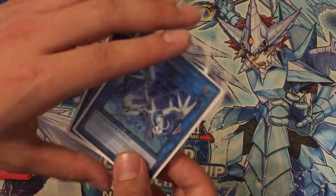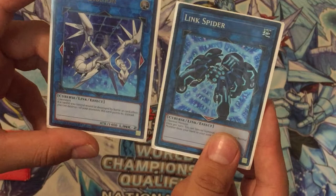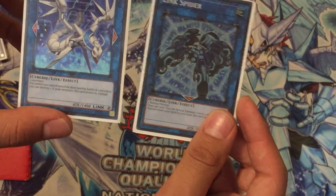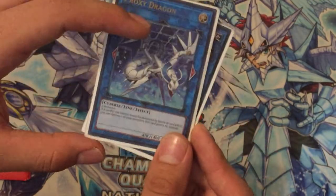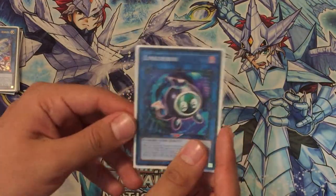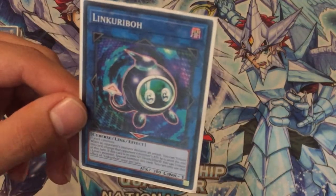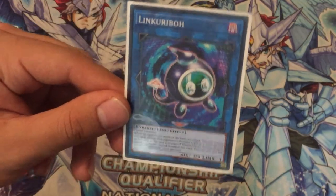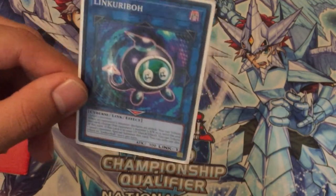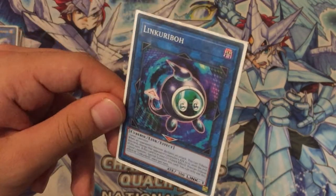I also have the combo with Proxy Dragon and Link Spider — it's for the IP Masquerena and Ningirisu combo. So I can do Scapegoat into Link Spider, then use two Proxy Dragons, then use a token to make IP Masquerena, and with the two do Ningirisu. Good cards, used for the strategy. Obviously one Link Kuriboh as well — sometimes I use it with Scapegoats to protect myself, or just to open up a zone I need for a special summon. It also protects you from high-attack monsters.